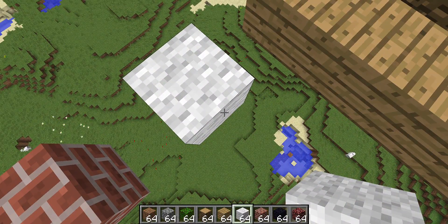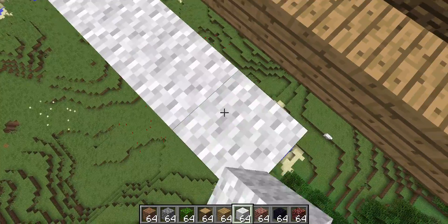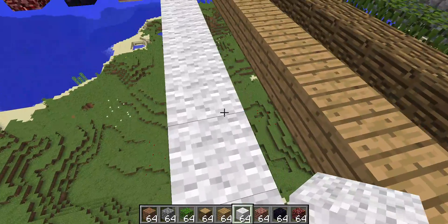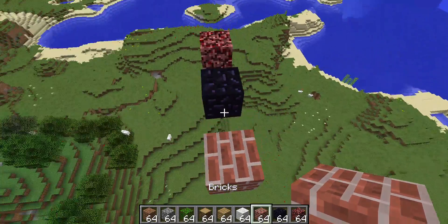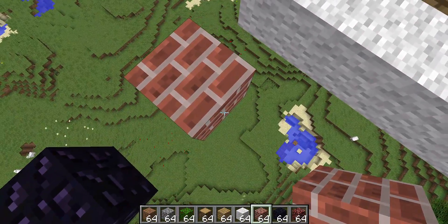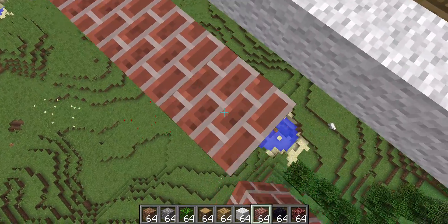White wall — especially if you play high pitch battles, you should know the sound. Bricks. I chose this block because it's unique in some way.